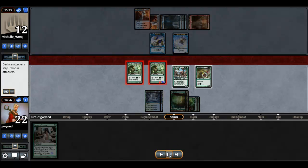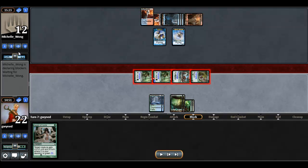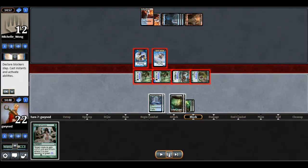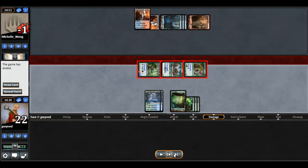So I'm going to go ahead now and just swing in with everything. If she chump blocks, then she goes ahead and lives — but otherwise I am in pretty good shape. She's just going to go ahead and block like that, and I will use Aspect of Hydra to finish her off. Very, very quick game 2. Just got off to a good start despite a very bad decision to keep on 6. Didn't get punished for it. And so that is how the top 8 ended. Thanks so much for watching.